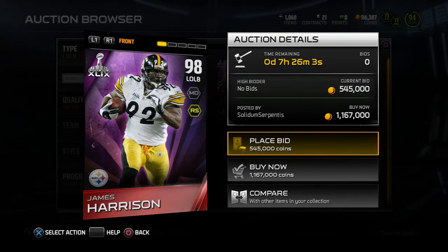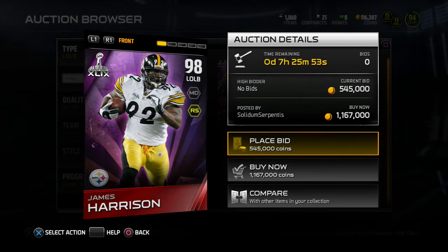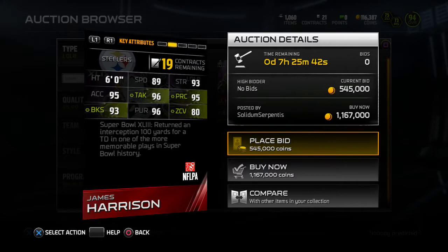This could be another rendition of 'Is he worth it?' He's 98 overall with dual chemistry — man defense and run stuff defense. Let's check those stats out. His height is 6 foot. Generally I like my linebackers, especially outside linebackers, to be about 6'2 or greater. But he's 6 foot, so I guess that could work.